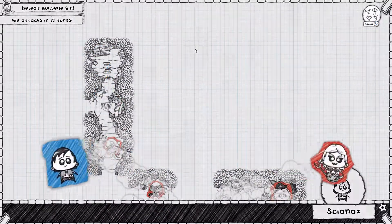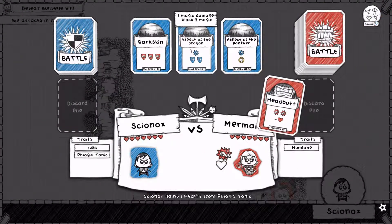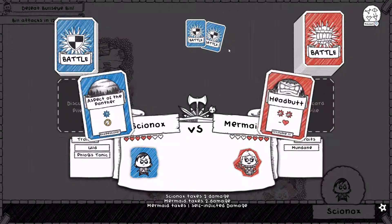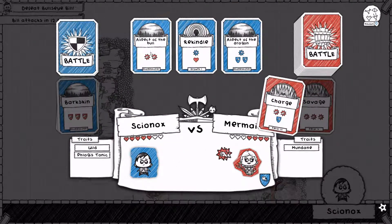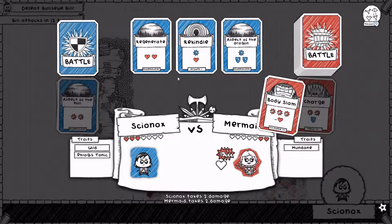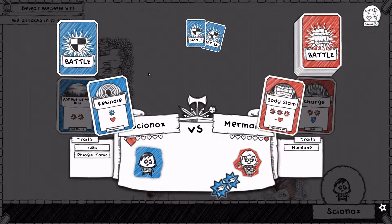Let's charge, shall we Skyanox? In we go — there goes one toe. So we have a headbutt to start. Let's use the mundane trait to our advantage. We have Aspect of the Panther. Savage — we shall block using this Bark Skin. What's next? A charge. We shall use this Aspect of the Bull back. And last but not least is a Body Slam that would normally kill us, if not for this Rekindle. This Rekindle should serve us quite suitably — it'll finish the enemy and keep us alive.